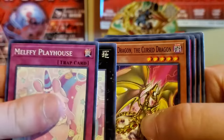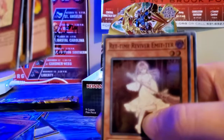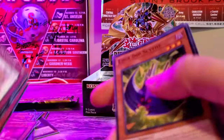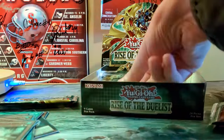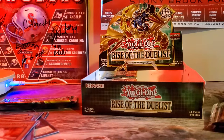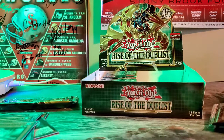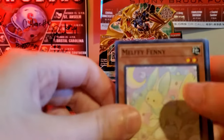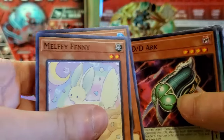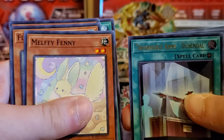Melfi Playhouse. Melfi Playhouse. Melfi Mommy. Criss Dragon. And we got a Red-Eyes Time Raver Emmett as the new Super. We're actually getting a lot of new cards, not a lot of duplicates. I think we only have like one duplicate in the Supers, Secret, and Ultras. Melfi Penny. Dark. And we got an Ultra Rare Infernoble Knights Durndale.